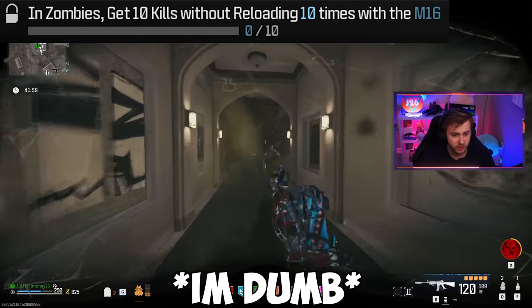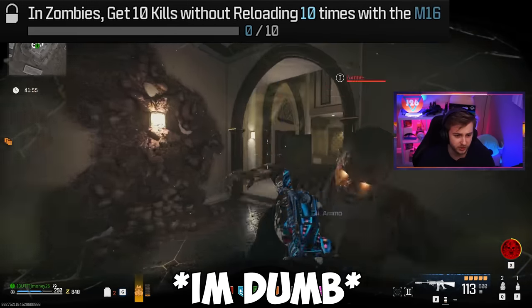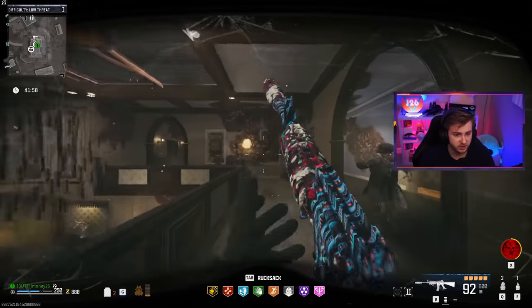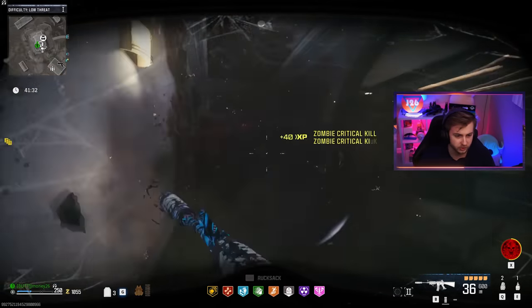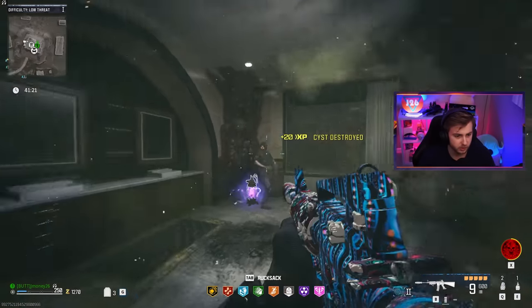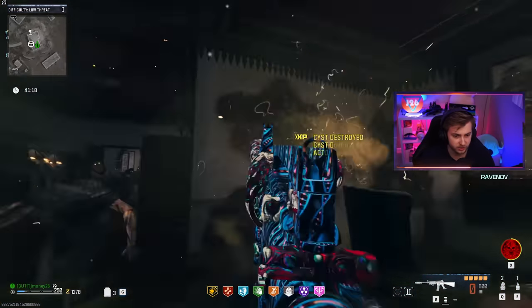Then after that, we need 10 kills without reloading 10 times, which should not be too difficult. Honestly, the PDSW needed fewer kills — pretty sure it was five kills without releasing the trigger. Then if we get all those done, we'll unlock the golden ivory challenge, which is 100 kills and exfilling. Since we already got this weapon done in MW2, it's already fully leveled up, so we shouldn't have to worry about not getting any camos done unless we die or disconnect.